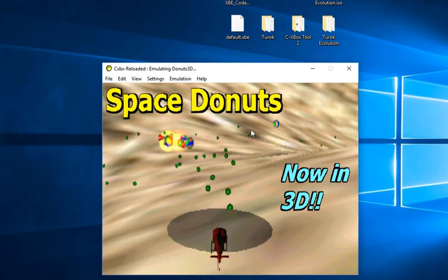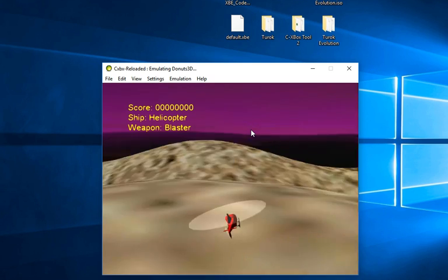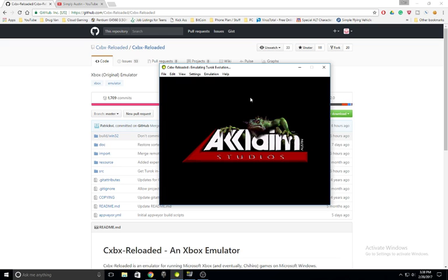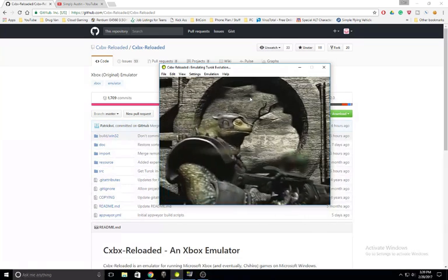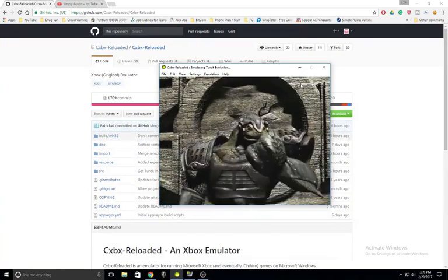Hello YouTube, Ben here, and today I'm looking at the first Xbox emulator. And no, I'm not talking about the Xbox One, but the classic that came out in 2001. Even though it's 15 years or so old, this console still doesn't have a proper emulator for it. Even then, there is still hope in the form of CXBX Reloaded.